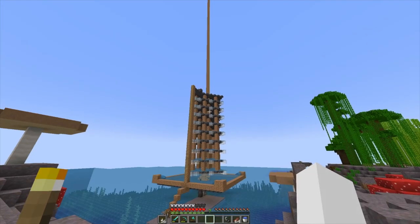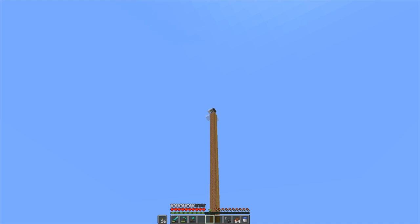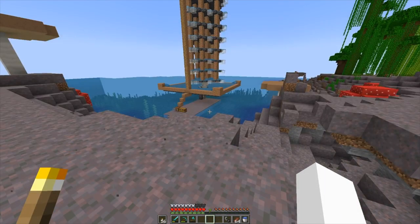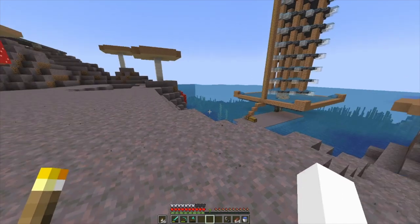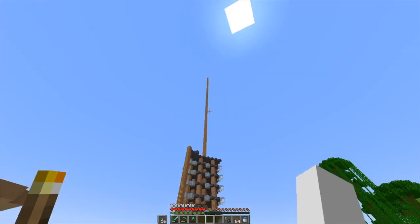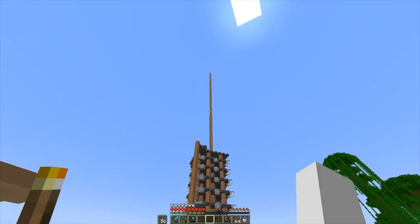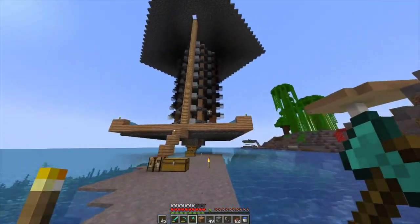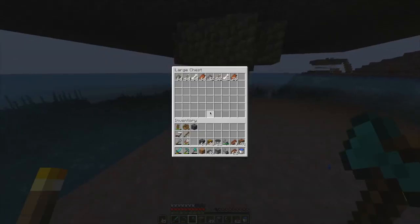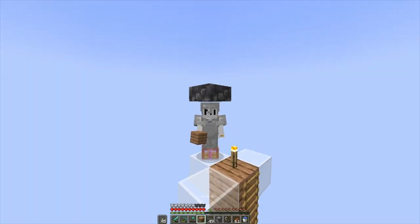There we are — all the functional bits of the mob farm are built. I'll get rid of these ugly pillars when we get elytra. I just need to link up some chests to the dropper. I'll do a sorting system at a later stage. I AFK'd for about 20 minutes and got about one and a half to two stacks of everything — not complaining, that'll be a good overnighter. That's it for next time!